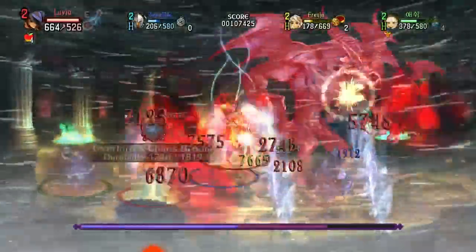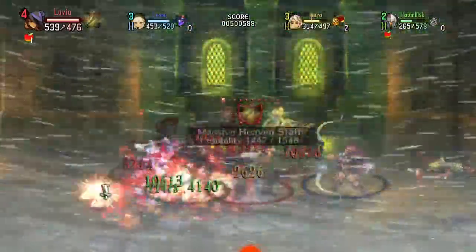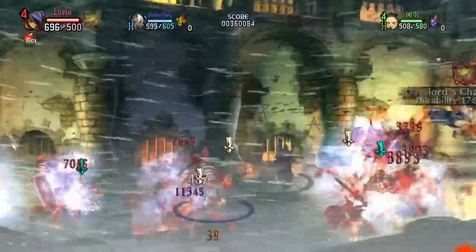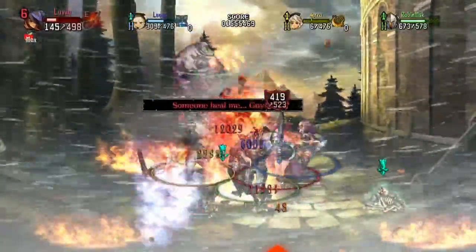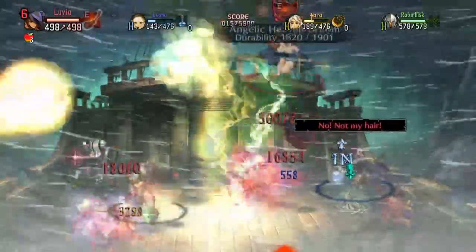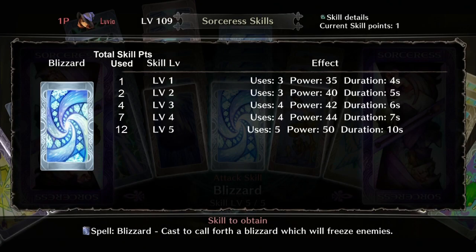Blizzard is another fan favorite that solidifies the Sorceress as team mom. This spell lets her drop a full screen ice attack that consistently hits for a set duration. Being ice based, it has chances to freeze on every hit and can completely neutralize ground fires. It's one of the best crowd control skills in the game, though it may not deal heavy damage. The first level grants 3 uses, 35 power per hit, and a 4 second duration. Max level gives 5 uses, 50 power per hit, and a 10 second duration. The skill maxes out at level 5 for 12 skill points total.